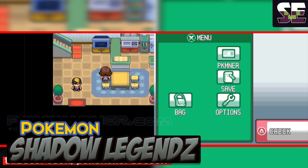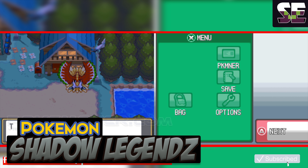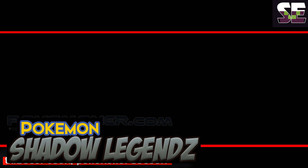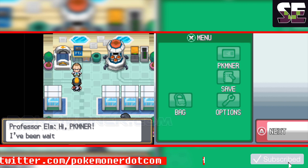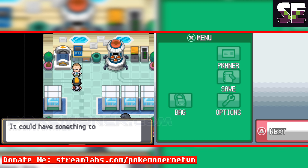When I test this game, it's still in very early beta. You can choose a starter Pokemon such as Hoopa, Diancie, and Eevee, and Pokemon will follow you in this game.